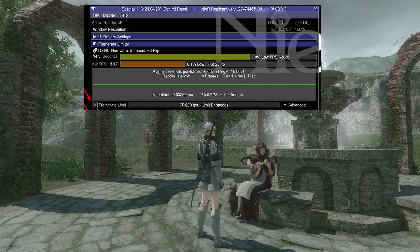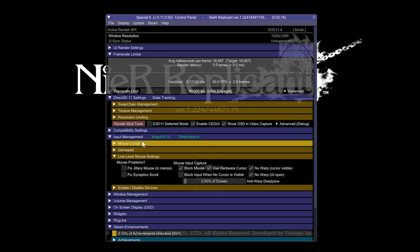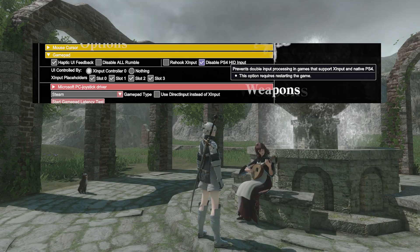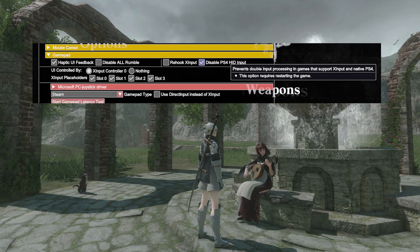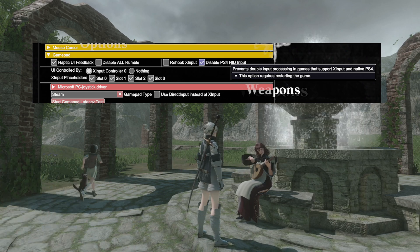To hide the mouse cursor when using a controller, you will want to navigate to Input Management, then Mouse Cursor, and tick Hide When Not Moved. To turn off the PS4 controller's double input, in this same menu under Gamepad, you will want to tick the Disable the PS4 HID Input option.